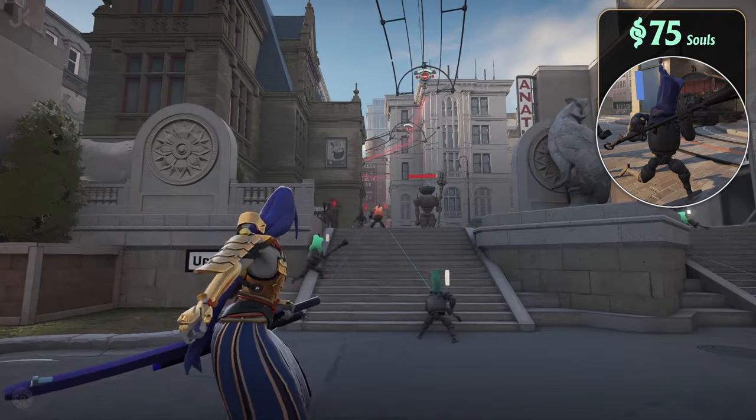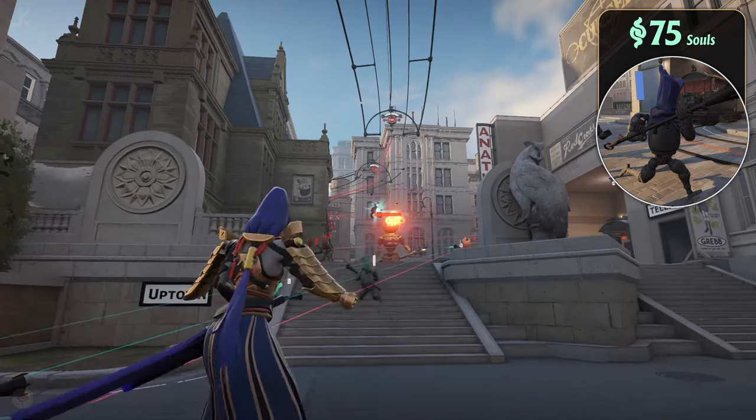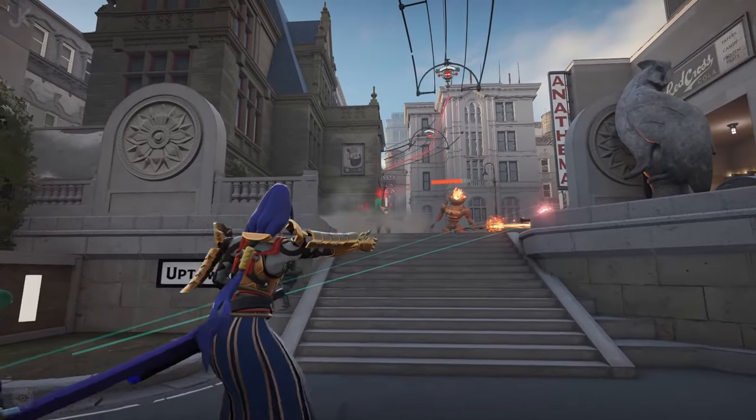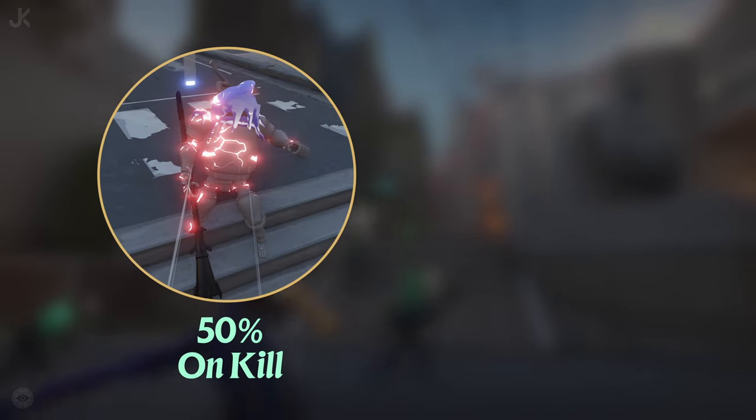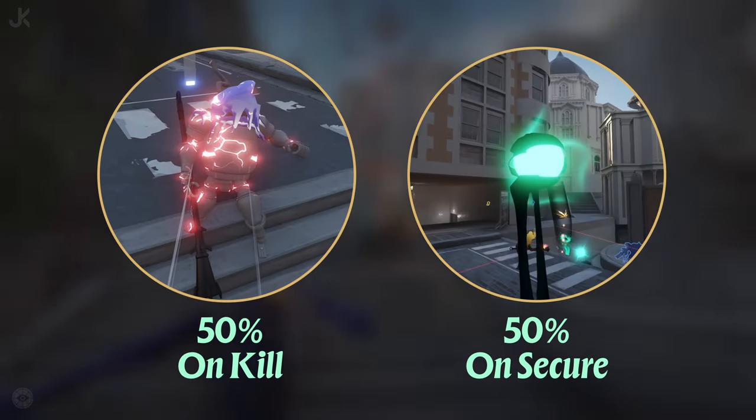At the beginning of the game, regardless of which minion type you kill, they'll give you 75 souls, with the number of souls increasing throughout the game. For the first 10 minutes of a match, the souls are split into two parts. You get half the souls just for killing a trooper, while the other half is gained by securing the souls that spawn after killing the trooper.